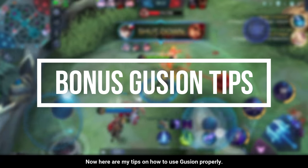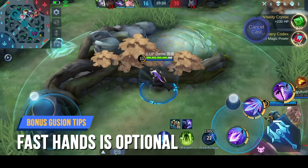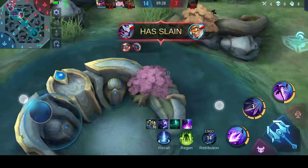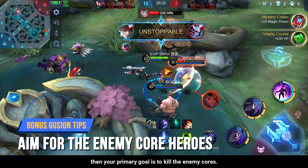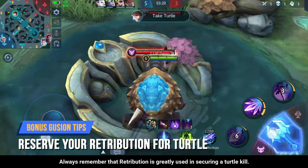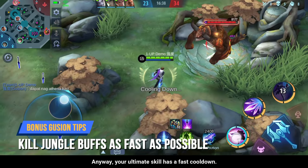Here are my tips on how to use Gusion properly. First, you don't need fast hands — what you need is accuracy and proper execution of your skills. As long as you can land your skills perfectly, a kill is almost always guaranteed. Second, always aim for the enemy cores; since Gusion has great burst damage and can blink to good positions, your primary goal is to eliminate enemy cores. Third, never use your Retribution on jungle monsters if the turtle is available — Retribution is best used to secure a turtle kill. Lastly, kill your buff monsters as fast as possible and never hesitate to use your ultimate skill on them, since it has a fast cooldown.